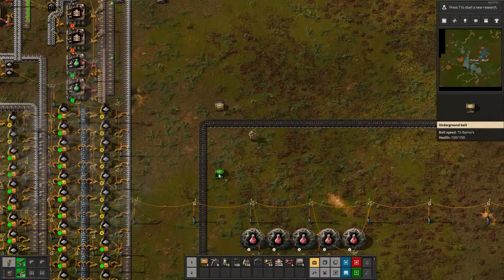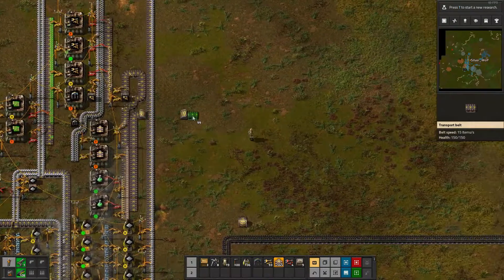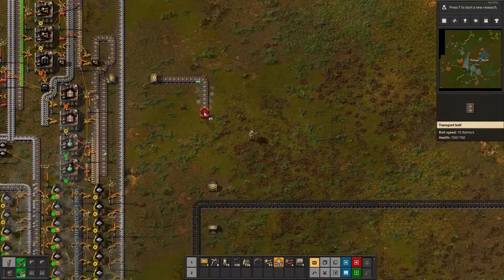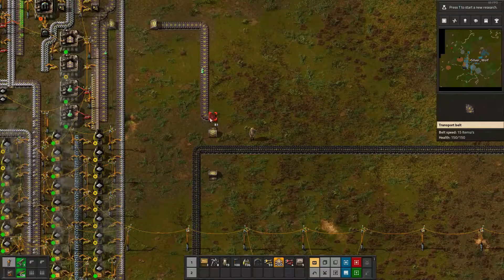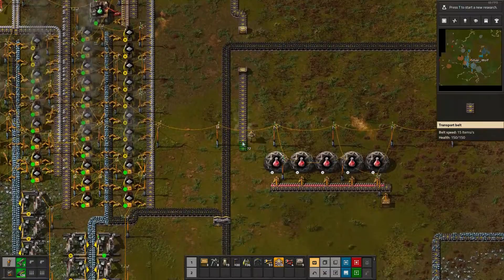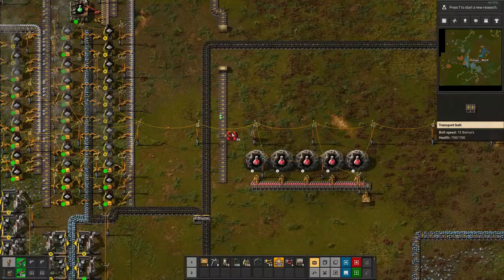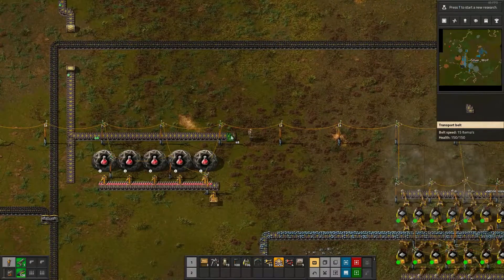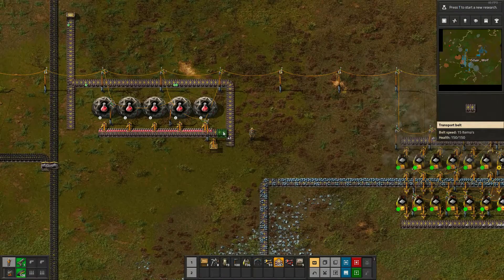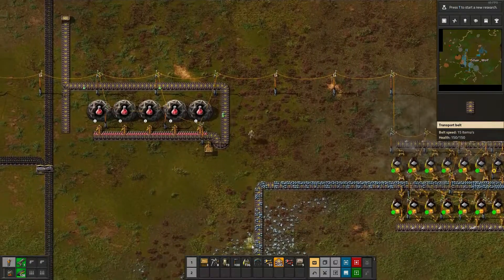These things are cool — what these are, are underground belts. What they allow you to do is go under, as I suggest, underground, under other belts. So this way your spaghetti doesn't get confused. Maybe I should take it around the back instead. Down, put that one there — that way. Yep, that will do.